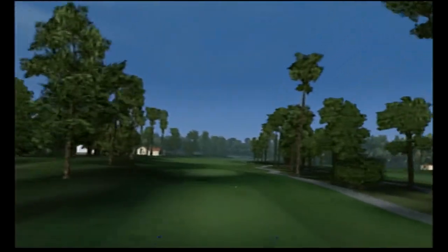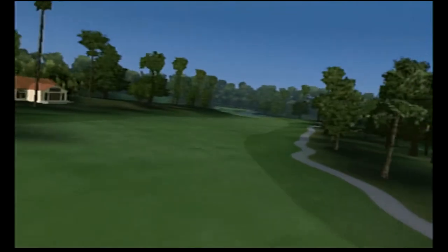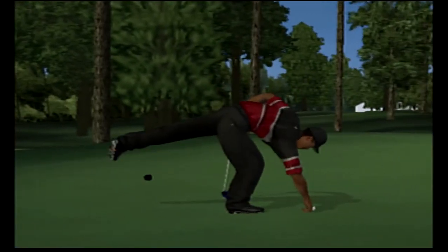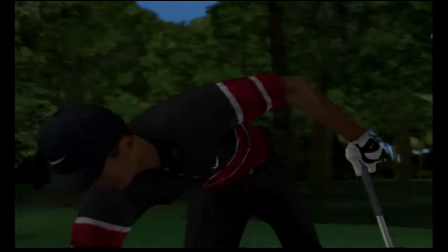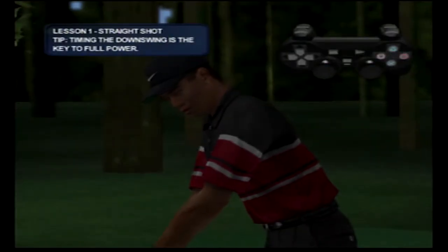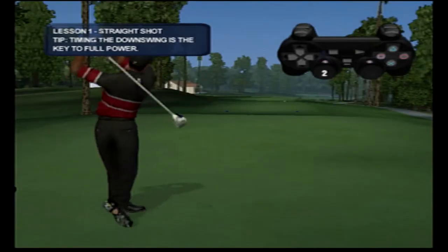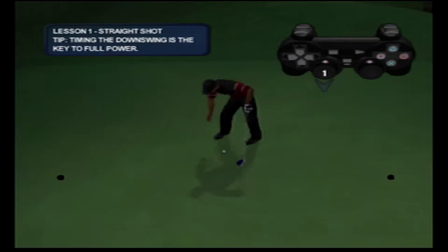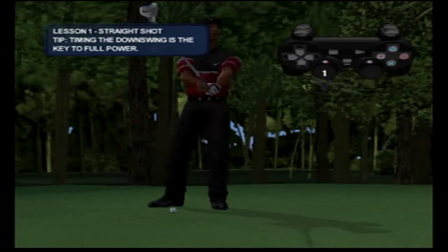Welcome to Tiger Woods PGA Tour 2003. We've got a revolutionary new real-time analog swing. Check out Tiger as he rips one right down the middle with a nice straight drive. Pay close attention to his transition between the backswing and the downswing — the timing is crucial. Now you try it: keep it in the fairway and hit it more than 260 yards to move on to your next challenge.